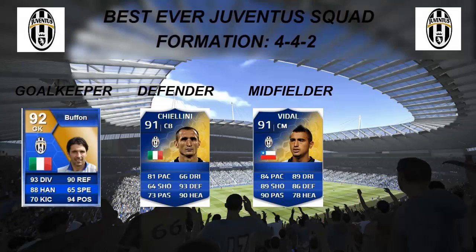So guys, moving on to the best midfielder highlight of the Juventus squad, we have Arturo Vidal, his 91-rated FIFA 14 Team of the Season version. This card is absolutely insane — every single stat is over 80, apart from his heading, which is actually still pretty decent for a midfielder at 78.